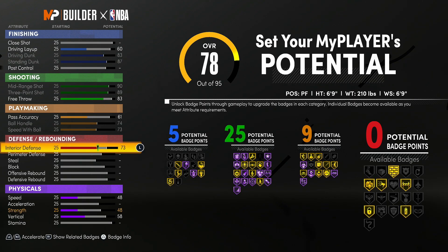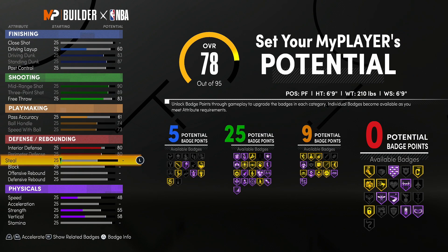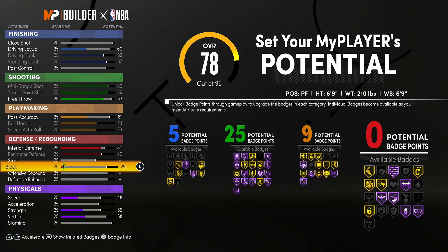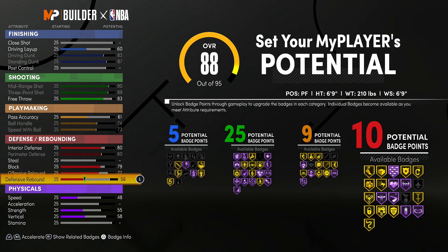And for your defense, you want your interior D at 80, your perimeter D at 80 as well. We're not gonna touch steal — we lose too many potential points there. And your block, you want that at 79. Your offensive rebound at 77, and your defensive rebound at 77 as well. That should get you at least 10 badges.